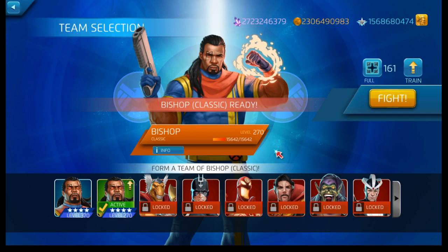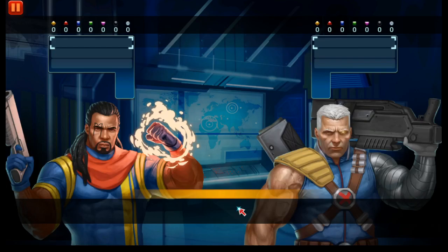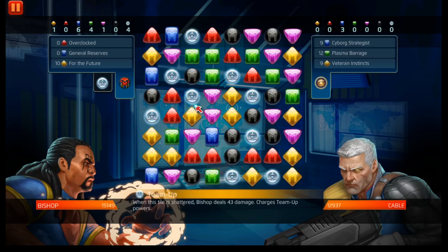We're gonna bring a 270 base championed Bishop so you guys can see we're gonna go in clean with no boosts of any kind. We're gonna go ahead and jump in. What we're gonna try to do is play keep-away on blue and green for Cable. The yellow I'm not too worried about because I don't need to create strike tiles, but let's go ahead and test our luck. Hopefully we're able to beat it with a basic champ Bishop, which I don't think we're gonna have a problem. But let's go ahead and keep green away.